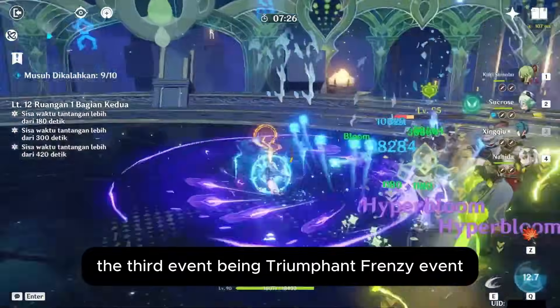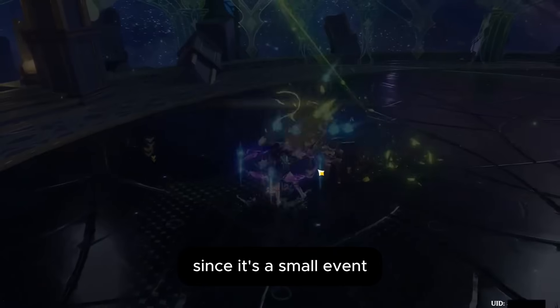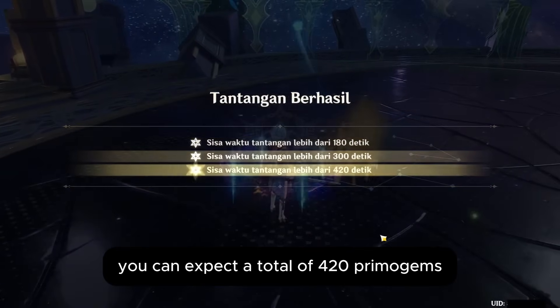The third event is the Triumphant Frenzy event. Since it's a small event, you can expect a total of 420 Primogems and many more materials.